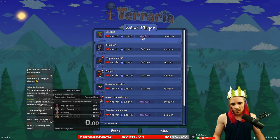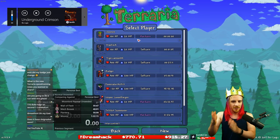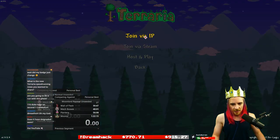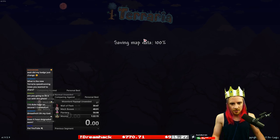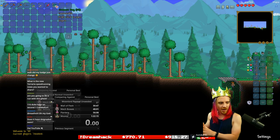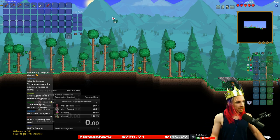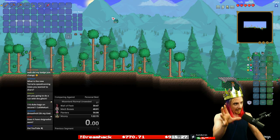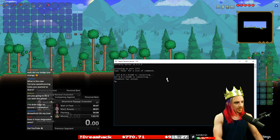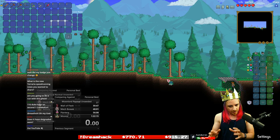This is sort of a complicated part. You need to have a character that has the items you want to duplicate. In this case we're going to be using — join via IP, select your character, select your IP which is going to be 127.0.0.1. Take the item you want to bring into your new character for your speed run, pick it up, hold it in your cursor — actually hold it in your cursor — then alt-tab and go to the server and just type 'exit'.